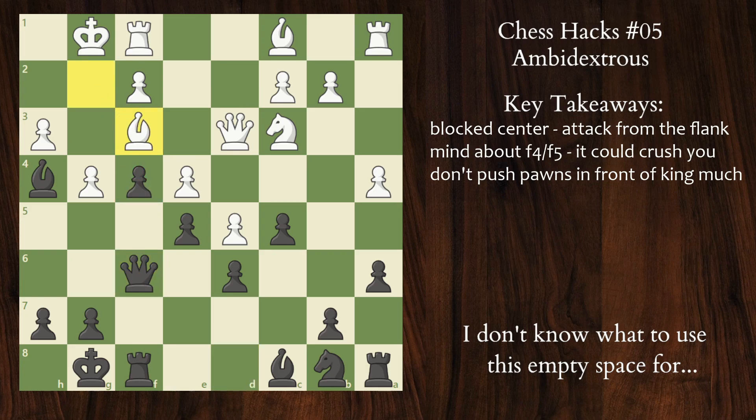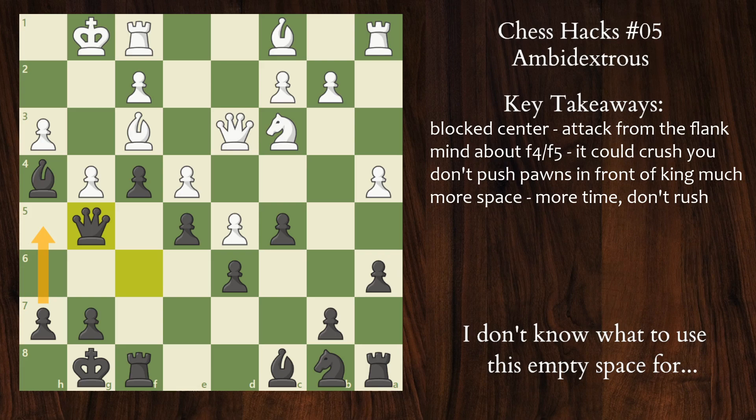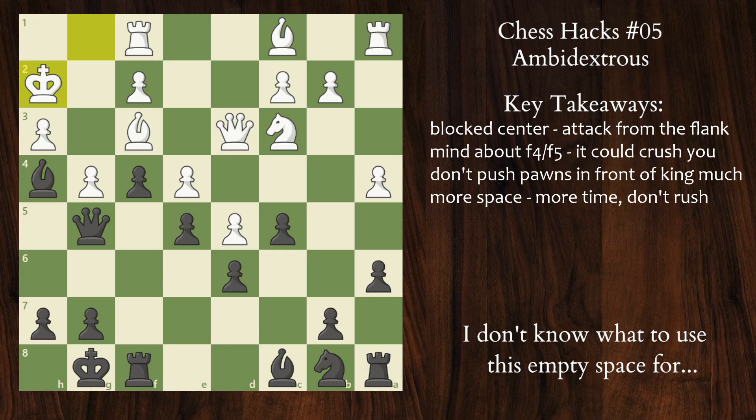Bishop F3 blocking. Now, when I have such a great space advantage on the kingside, I don't need to rush anywhere. Remember that usually the more space you have, the more time you have. All I need to do is slowly improve my position and continue probing for weakness. Queen G5, pitting the G pawn and preparing to play H5. King H2 escaping the pin, and now I still can — and looking back, probably should — play H5, but I decided to follow my own philosophy and keep slowly improving my pieces with knight D7.